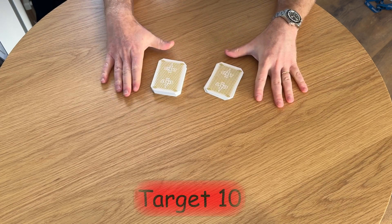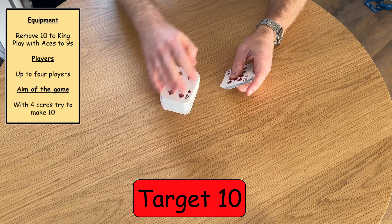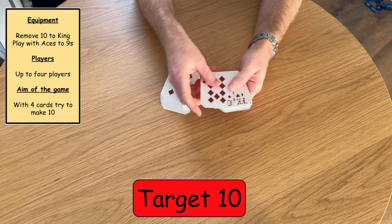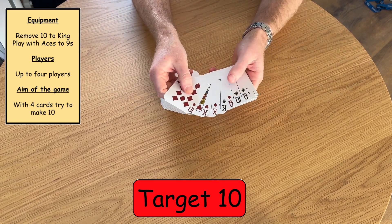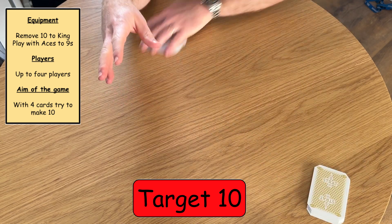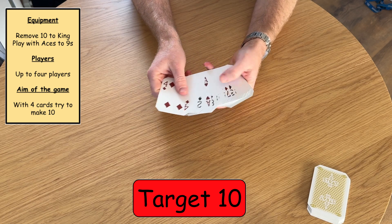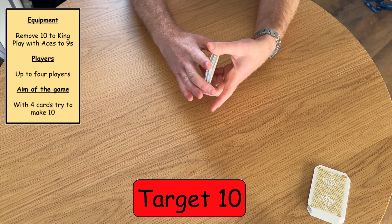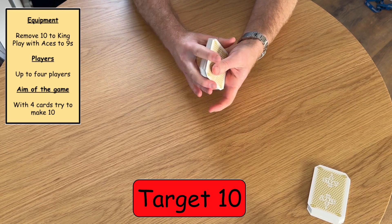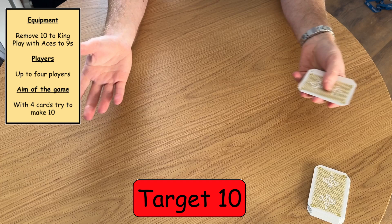The first game is called Target 10. To play Target 10, you need a regular pack of playing cards. You need to remove all the Kings, Queens, Jacks and Tens. That will leave you with just the Aces all the way to Nines. This is a game for any amount of players.